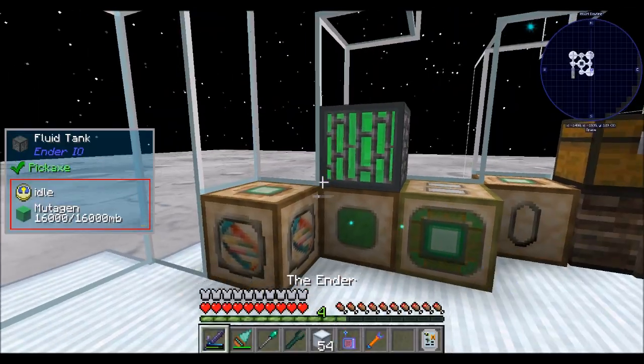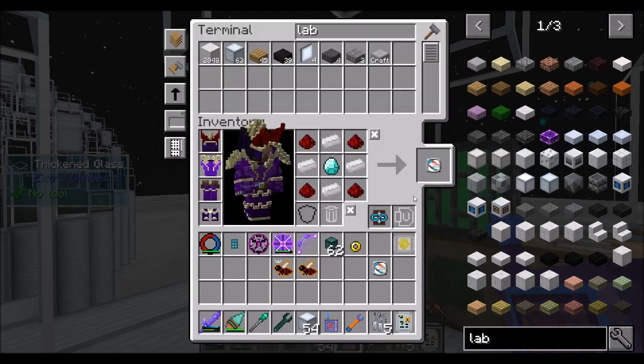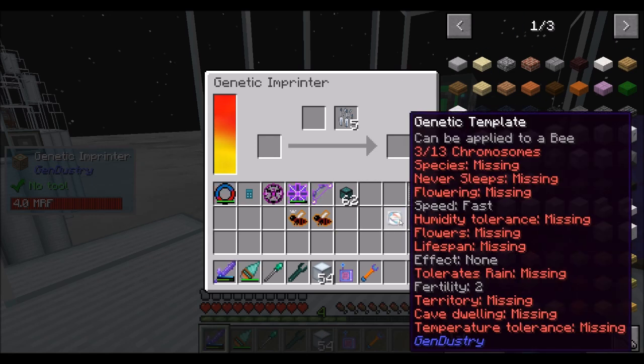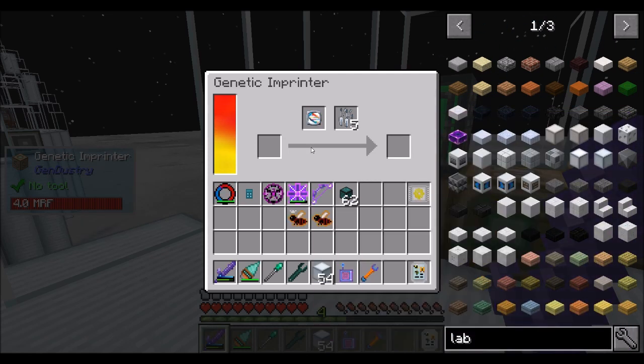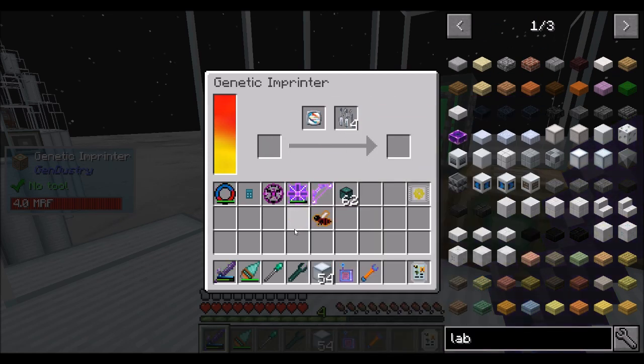So what we're going to want is some labware, which is cheap and awesome. We'll get five for now, and put our genetic template in there. The template will not be consumed. So we put our apocalyptic in there, and in theory this should give us an apocalyptic princess with those good traits — including the fast production, which is the main one I care about, and removal of the you're-going-to-explode-all-the-time-and-hurt-me thing, because that's annoying.